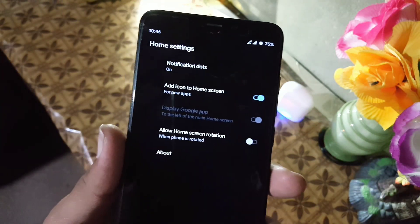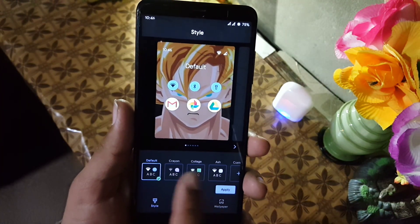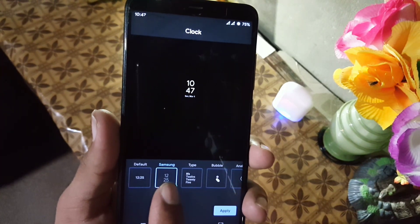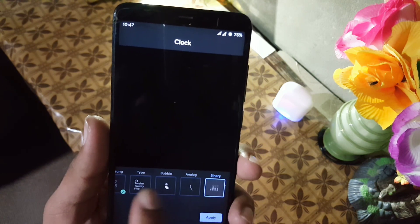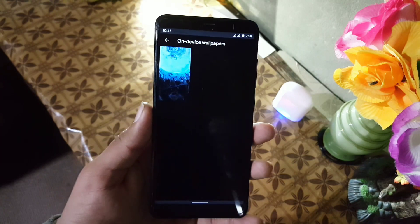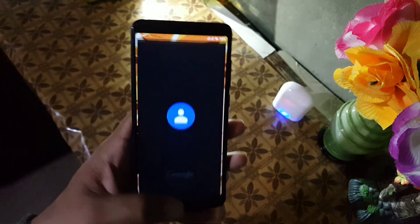In the home screen we have the simple Pixel Launcher, with widgets, styles, and wallpapers. In the styles we have four pre-installed styles and you can make your own by clicking the custom button. In the clock we have the default, Samsung — which I really like — type, bubble, analog, and binary. I always use the Samsung style. In wallpapers we have simple wallpapers and you can also install live wallpapers.